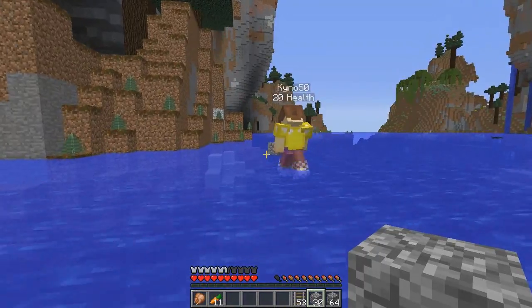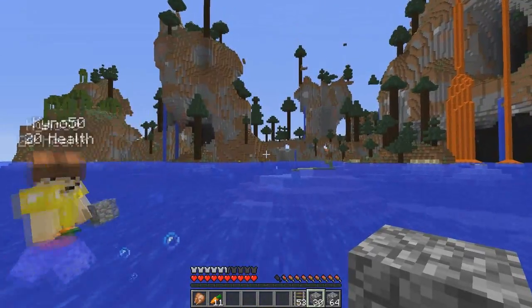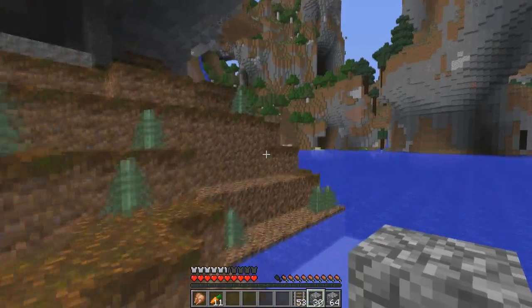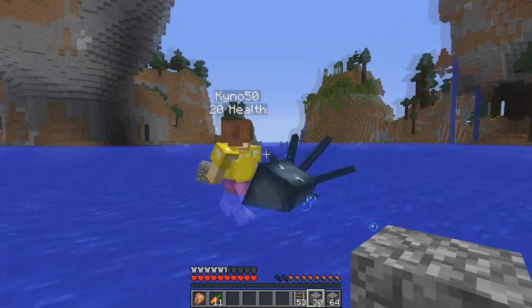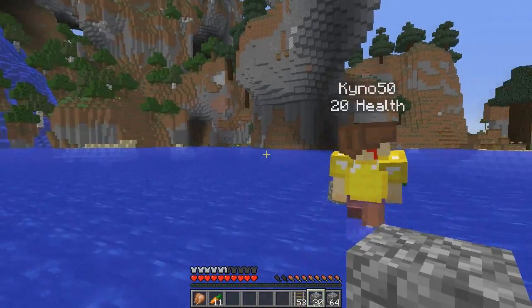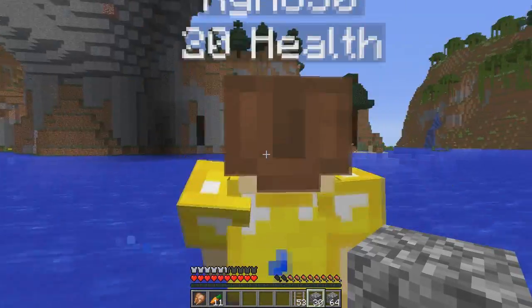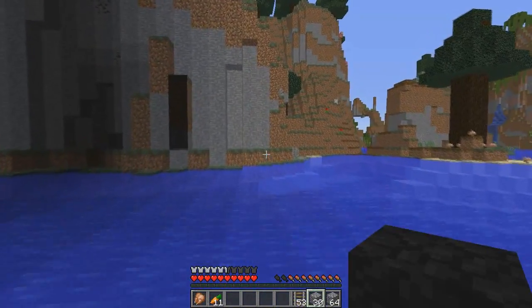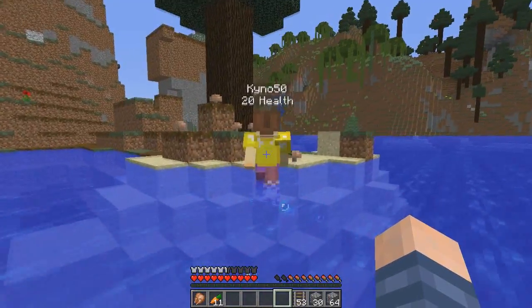There are a few more things about this world: the terrain isn't just stretched down and up, I've also stretched the ores. So you can technically find gold at ground level at ocean level, and you can find coal right at the top of the world — which you couldn't normally in an amplified world. This here is Lazuli Lagoon. We should build those new boats — let's build some boats. I also added more rivers.